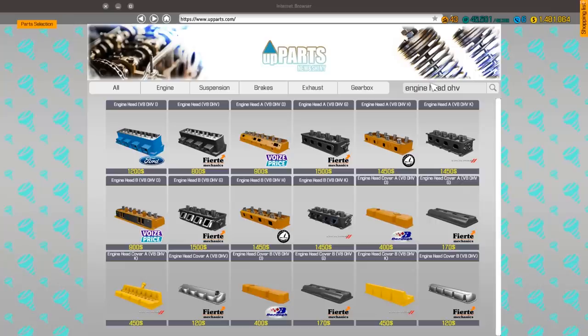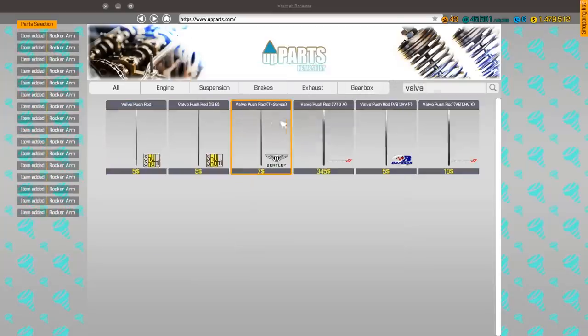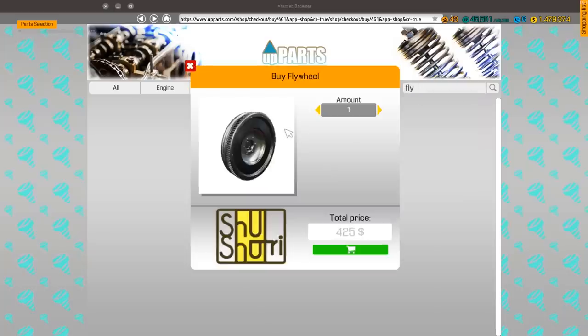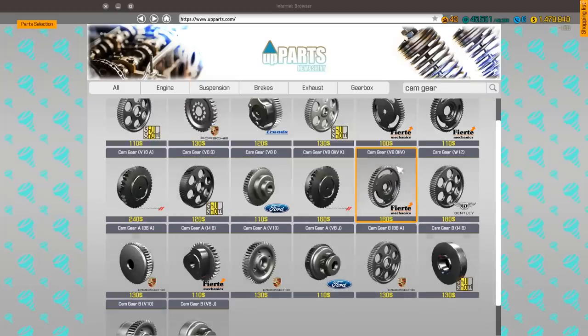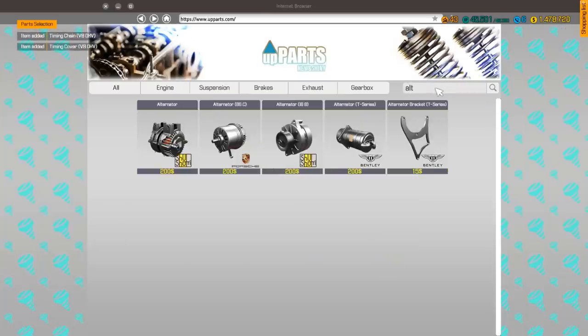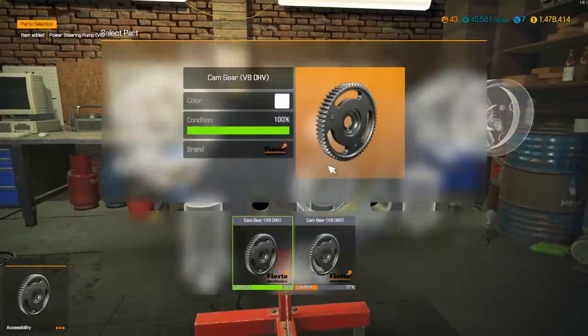We need two engine heads for the overhead valve, 16 rocker arms, and 16 valve push rods to go along with them. We'll also grab a clutch pressure plate and a flywheel. We're also going to need some cam gear pieces — overhead valve cam gear — and all the timing pieces. We'll get an alternator and a power steering pump too.